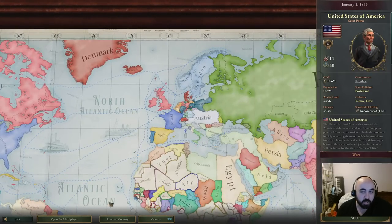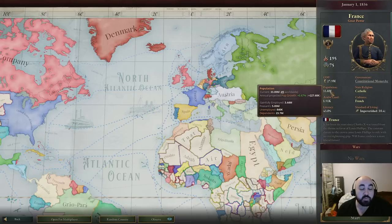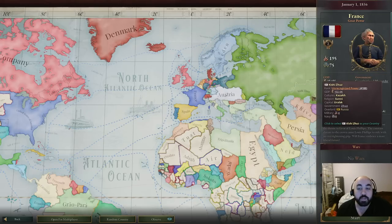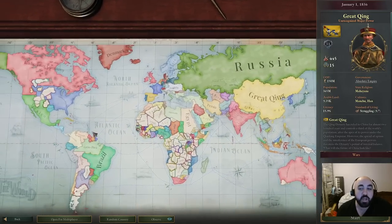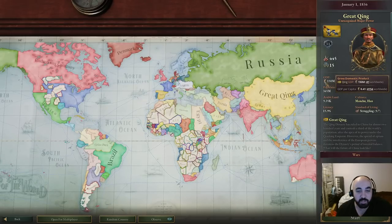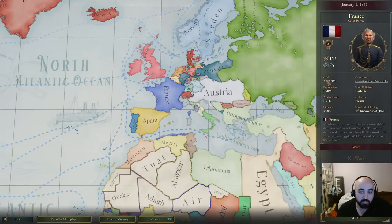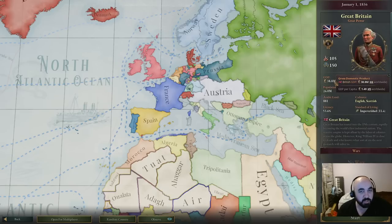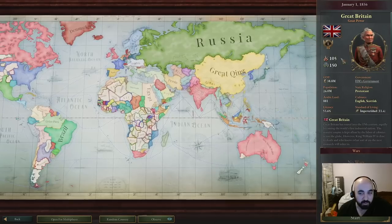GDP is a bit nuanced because it's inflated by population. Countries with many peasants working subsistence farms contribute to GDP but not very efficiently. China has an enormous GDP of around 150 million, but it's mostly from subsistence farms and they can't tax pops effectively. GDP is still a good indicator of strength. Great Britain has roughly 1.5x GDP-to-population ratio, tons of industry, and this strongly indicates their power — possibly even stronger than France despite France's superior military, because Britain can build up militarily and has many subjects.